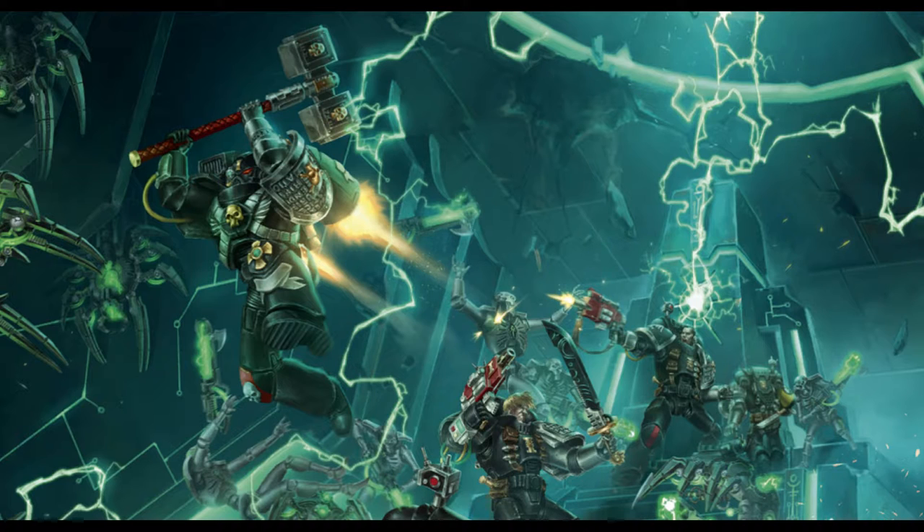The intercessor squad can have intercessors, an intercessor sergeant, a hell blaster, inceptors, reavers, and aggressors inside of the squad. All the standard things there for their normal equivalent equipment are right there as they exist in other codexes, so if you know what equipment they can take, it's the stuff in the box. They have mixed unit just like their veterans, and it works the exact same way.